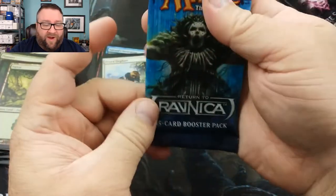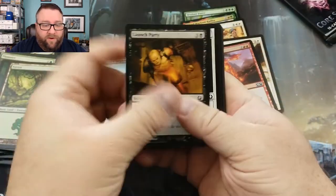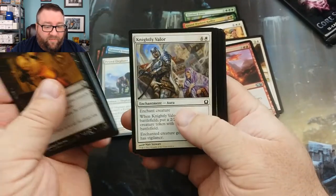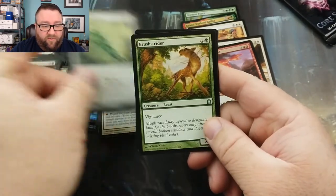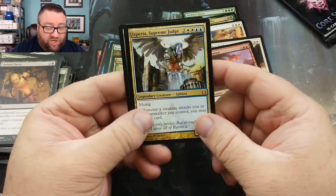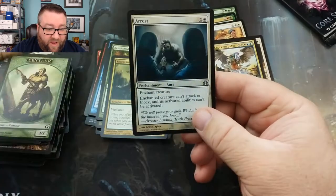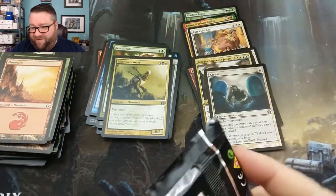Next we have the original Return to Ravnica. Launch party, Bella Lizard, Dispel, Staboon — that was such a good card. We've got ourselves a Golgari Kirun, Brushstrider, Risen Sanctuary, and hey, we've got an Isperia Supreme Judge — a Mythic! And I think we've got a Foil too. Holy cats, look at that. We've got our Token, we've got our Foil Arrest. Not too shabby. That's like three foils!